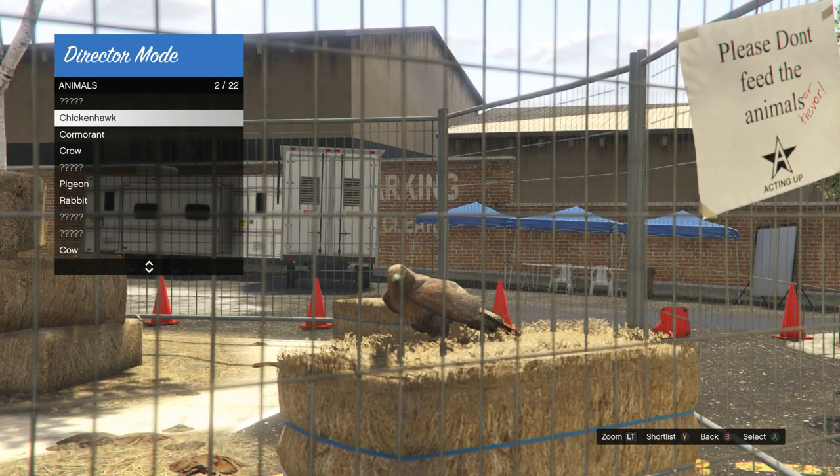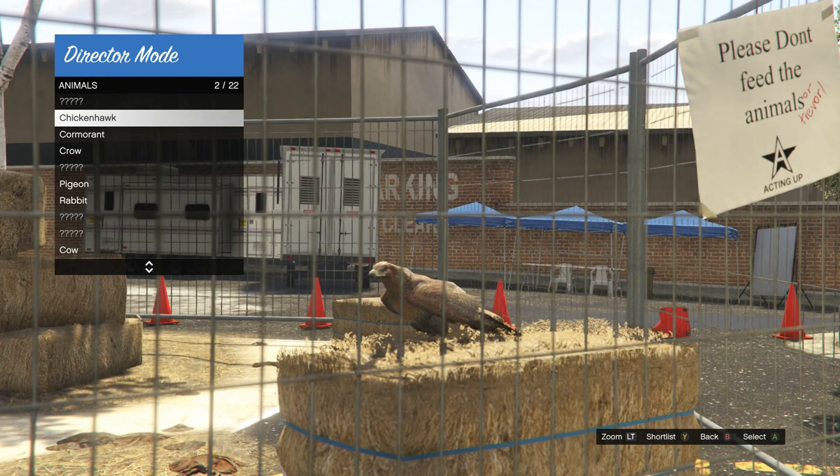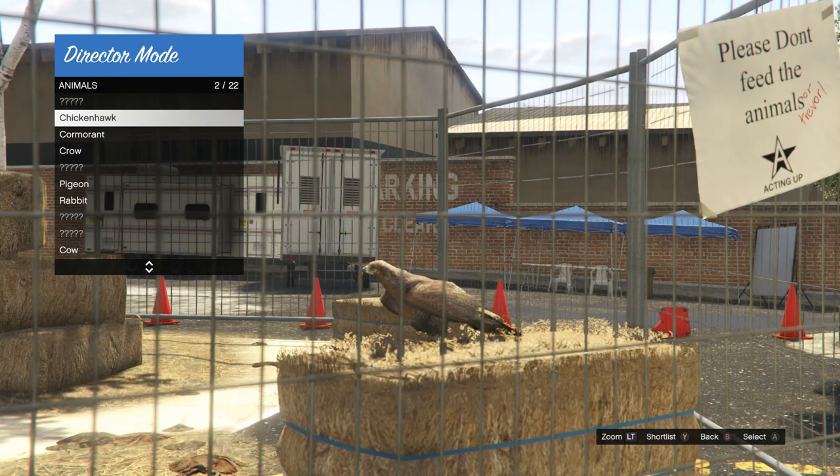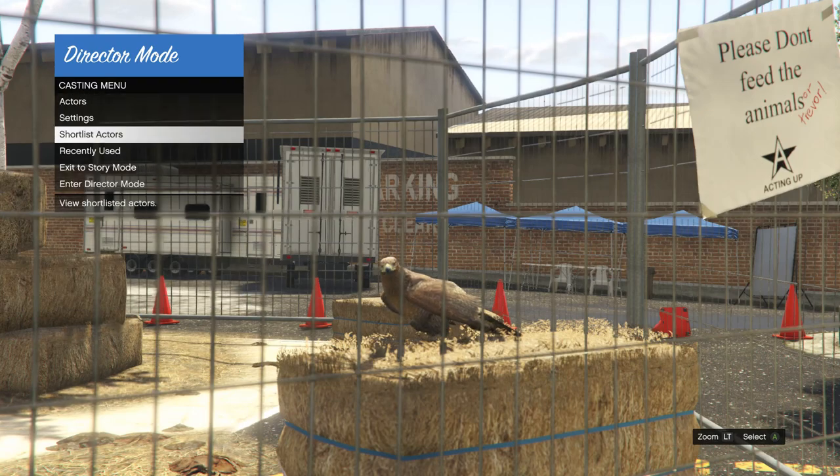My first bird here is the chicken hawk. It doesn't matter if it's a crow, a cormorant, or the chicken hawk — as long as you have a bird, this will work. Go ahead and shortlist your bird.